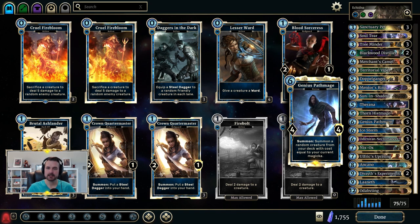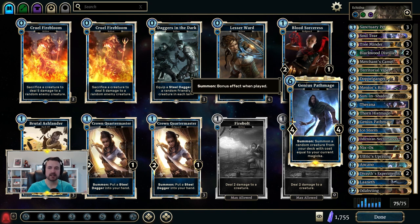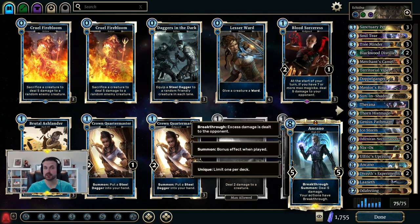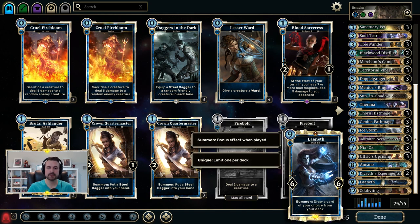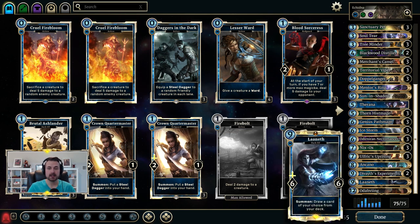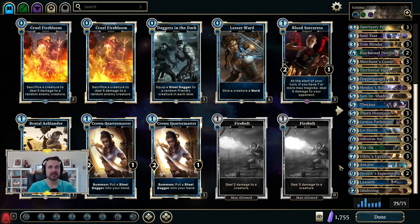Genius Path Mage finds specific things in this deck depending on your magicka count. At 13 it only finds Nyxox. At 14 it finds Ankano every time. At 15 it always finds Laneth. And at 18 you will always find Odavang. Sometimes you play Path Mages before the combo to tutor things, and they stay on the board.